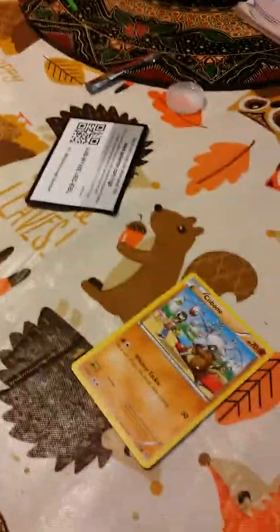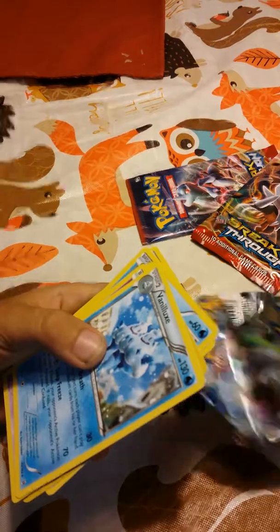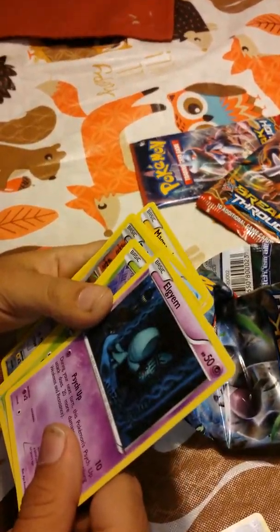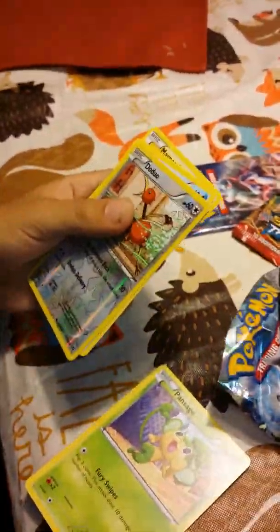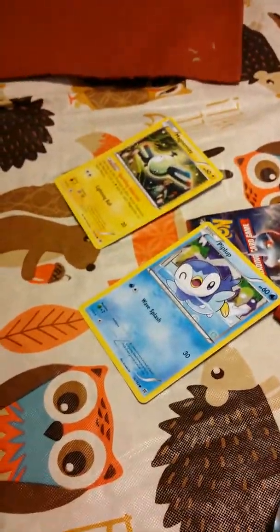We have Cubone here, I just opened a pack: Trainer Floatstone, Magneton, Banalux, Elgamyon, Pansage, Haudum Spirit, Dudo, Piplup, and Magnemite.